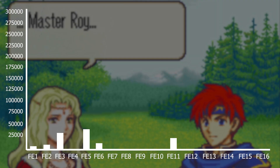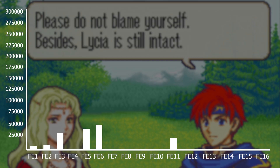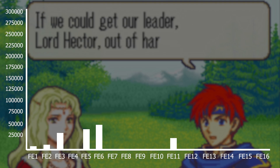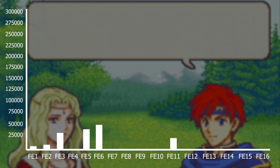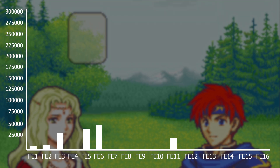Next is FE6 with 51,200 words. FE6 has a lot of characters, however only a few of them actually speak and have story dialogue — like Roy, Guinevere, Merlinus, Marcus, and the more important villains.